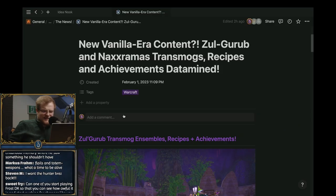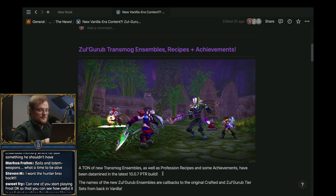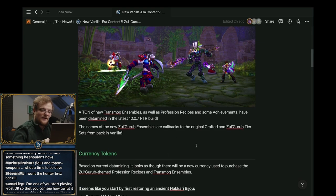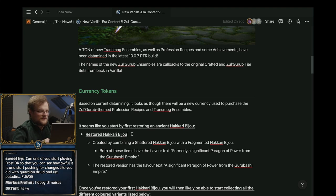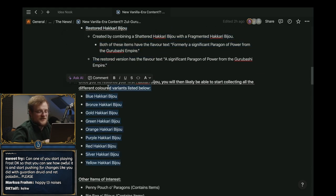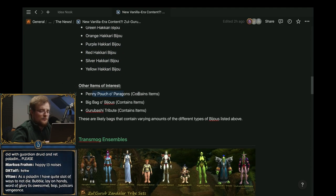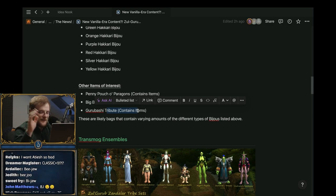We have a bunch of Zul'Gurub transmog ensembles that have been datamined in the most recent build. These are callbacks to the original crafted gear and the tier set from Zul'Gurub. There's a whole thing with these bijou items — you'll first restore an ancient one and then likely be able to collect ones of different colors. There are also some bags containing items. Bijou is a jewel, and collecting all the different currencies was a thing back in the day.